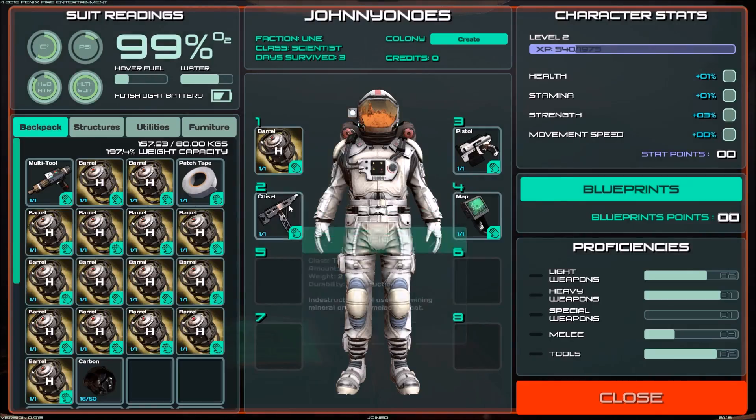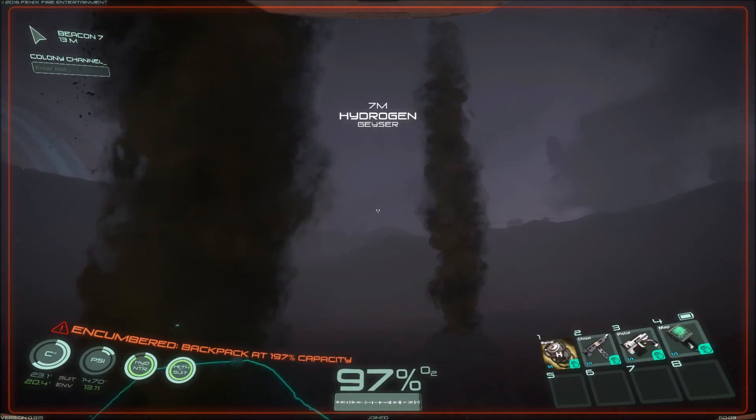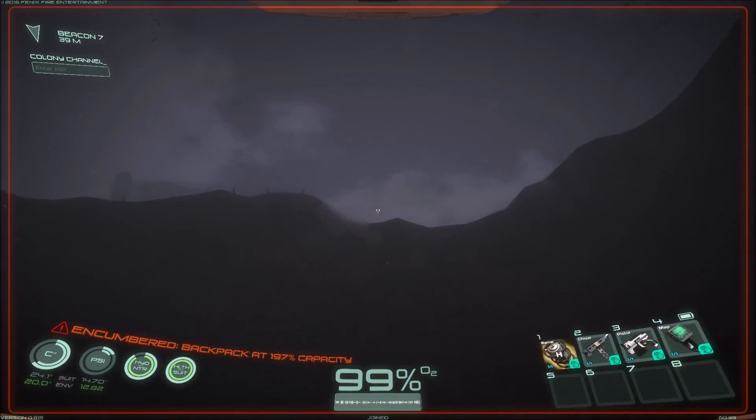Now that we're all finished with the barrels, we're at 197.4 weight capacity. This is right below where you won't be able to jump anymore. Obviously you can't sprint, but you can still use a jetpack to move about the map relatively quickly.